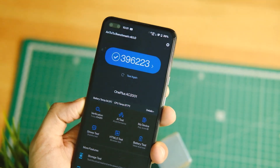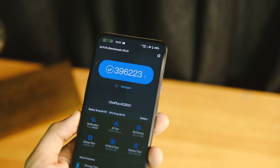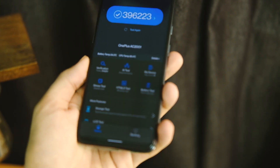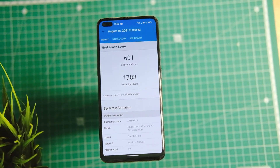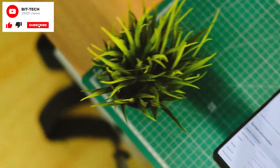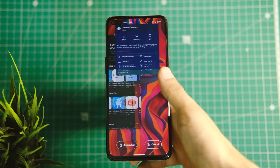Looking at the benchmark scores: on AnTuTu the device scores 396,000 compared to 388,000 on OxygenOS 11. We see a similar improvement on Geekbench as well — the device scored 601 in single-core and 1,783 in multi-core, which is decent enough for an initial version. All of that means performance should be better than OxygenOS 11.